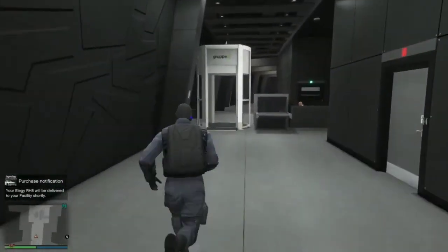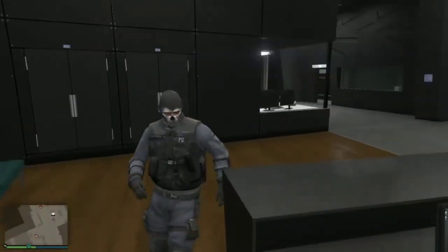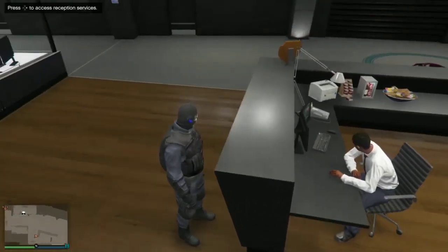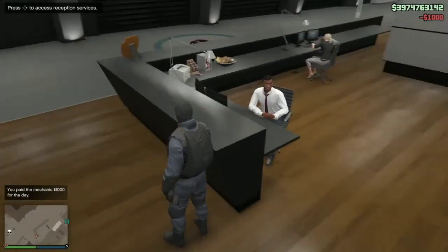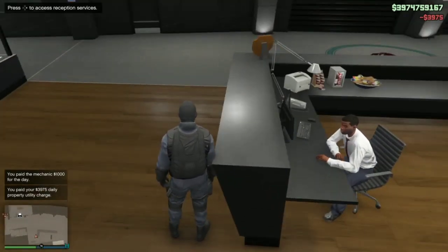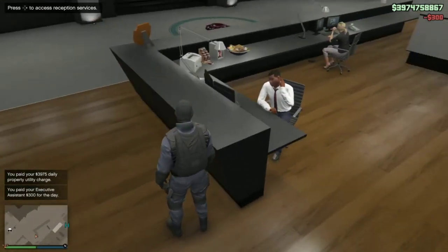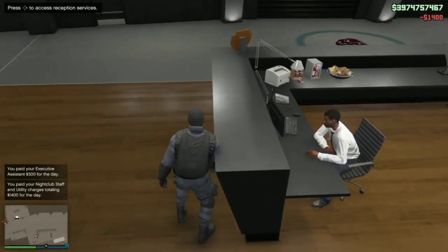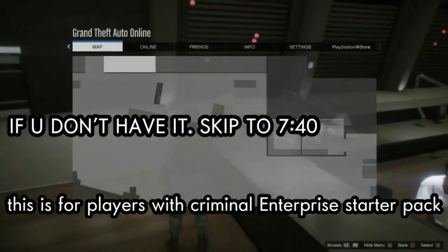This is the glitch — I'm gonna show you both parts. I'm showing y'all the criminal enterprise way, but I don't have it so y'all can still do it if you have it. It's actually easier than the way I'm about to show you. What you do is stand right here facing the wall, run on the side of this table, press right on the D-pad, move off, then press pause.